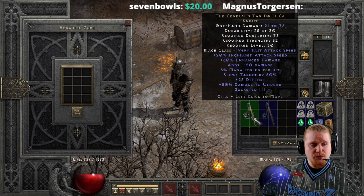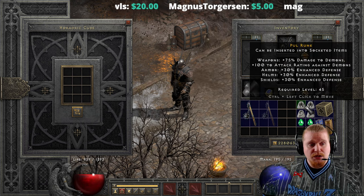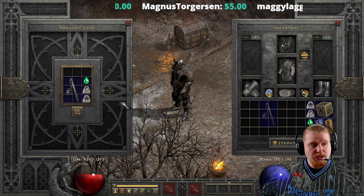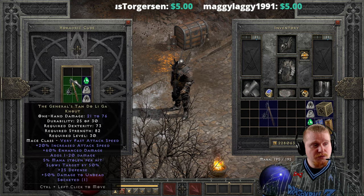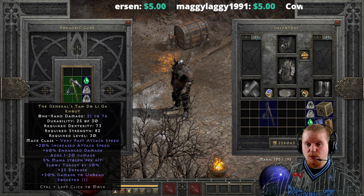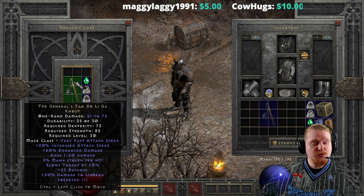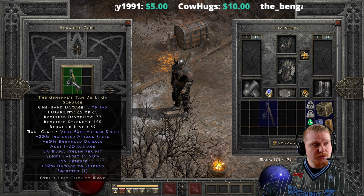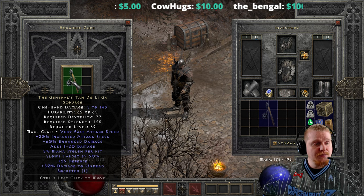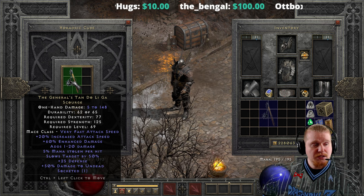You can of course upgrade this a third time to the Scourge, though I know it's going to upgrade badly. To do this you need a Pul rune, a Lum rune, and a Perfect Emerald. It goes from the General's Tandolagah Knout — 21 to 76 damage, 73 dex, 82 strength, level 30 — to the General's Tandolagah Scourge, which is 5 to 148 damage, 77 dexterity, 125 strength, level 69.